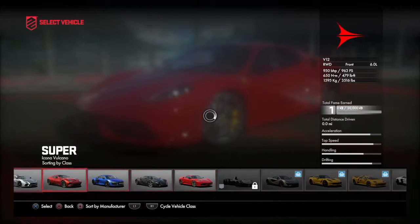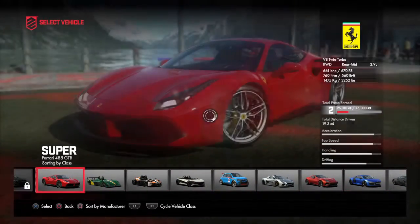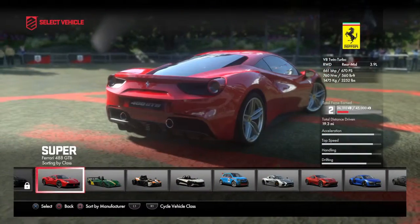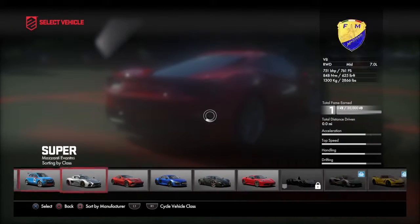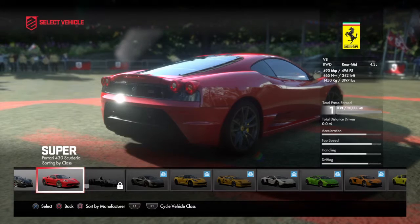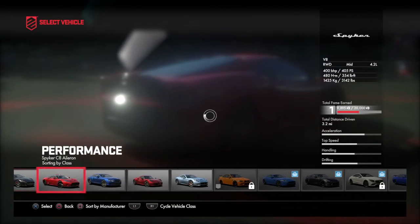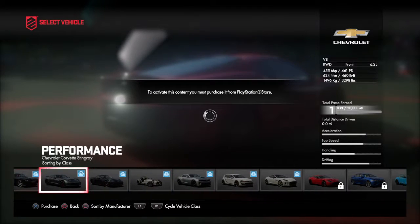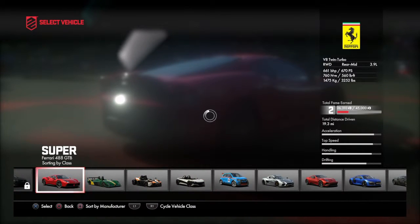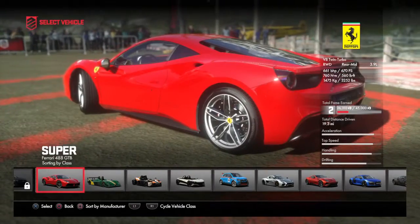4.30 — that one. Here it is — the 4.88. Seriously I cannot see a difference apart from the stripes on the front. Oh wait, yeah I can — the front's a bit different, the lower section, and I think it's got a bigger bumper.